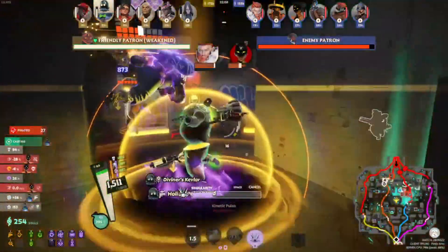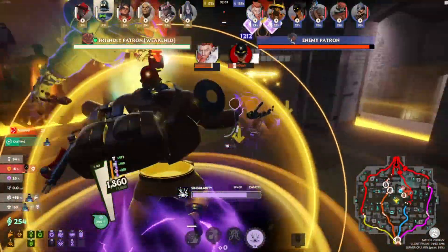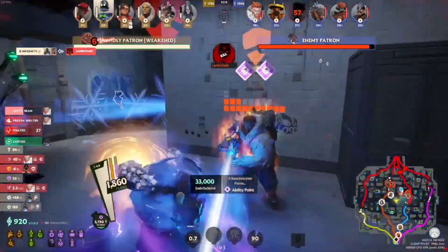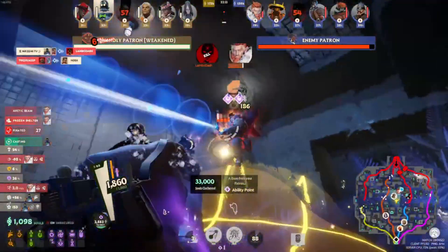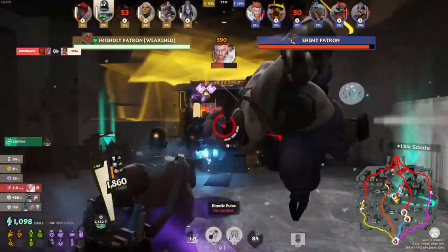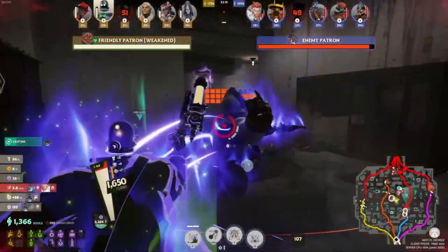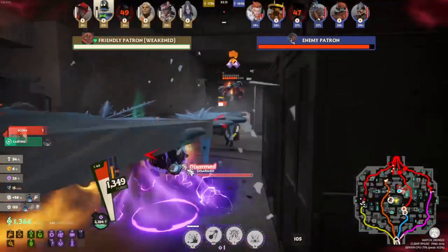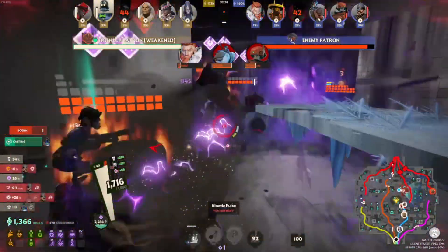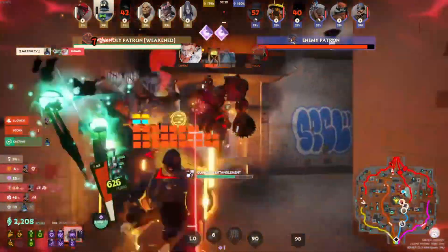It's your boy Mr. Zenni here. I'ma be telling you why you need to play Dynamo. I mean, look at this — it speaks for itself. I'm a fucking walking team kill. Dynamo is GG easy. He's a carry, but you can definitely throw at him. I'ma show you how to use all his abilities, the way I upgrade him, how I build in the shop, all that. Tell you a few tips and tricks on how to use the character better.